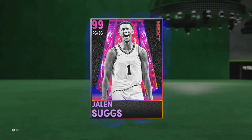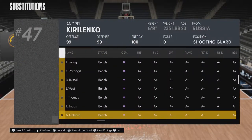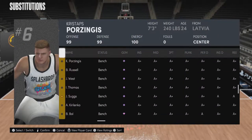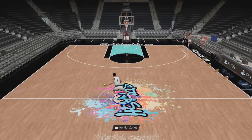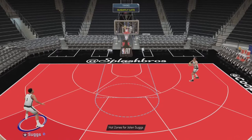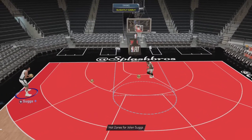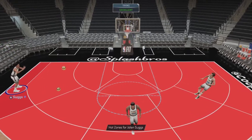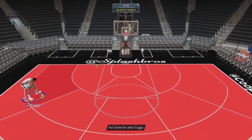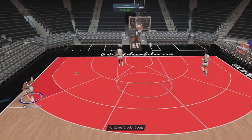Before I get the gameplay started, make sure to hit that like. We are going to sub in Dark Matter Jalen Suggs. He has hotspots everywhere. Very nice, very nice release. He has the Luca Don Chichibase — very nice release. That might be the best release in the game for sure. Jalen Suggs, this is a good card, I told you guys.